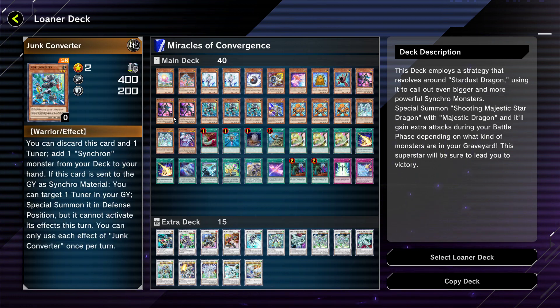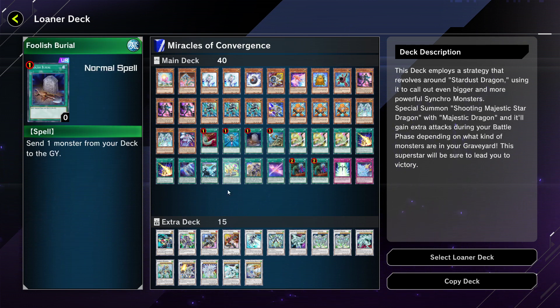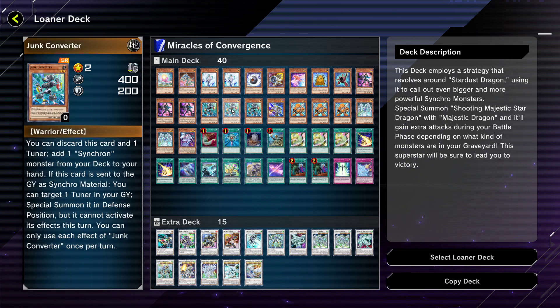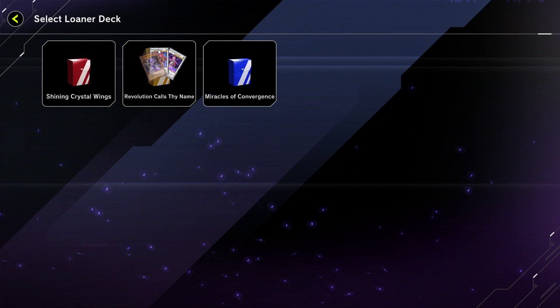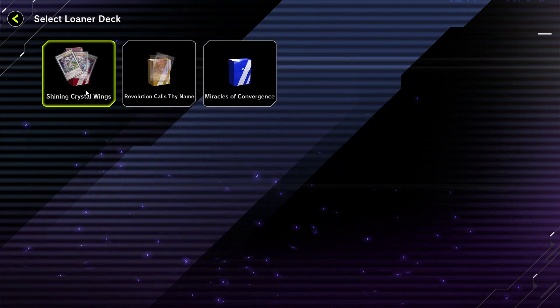Looking at the list — we've got a set of Junk Converters, Doppel Warriors, Jet Synchron, even a Foolish Burial. It has pretty much all the tools to make synchro plays. We've even got both Shooting Quasar and Cosmic Blazar, giving multiple endgame options — which you'd want in an event where you can only run synchros. To summarize: if you're using a loaner deck, go with Miracles of Convergence, Speed Roid isn't bad either, but definitely don't use Revolution Calls Thy Name.